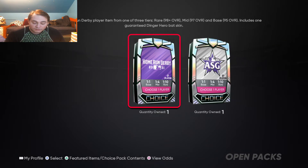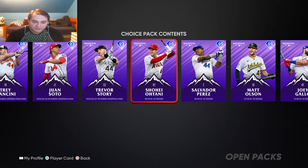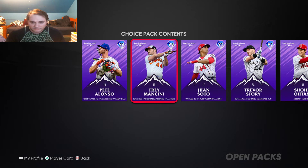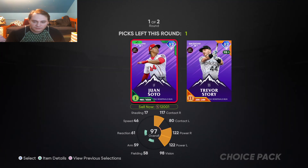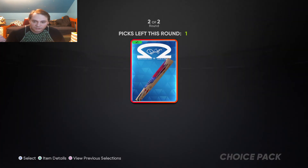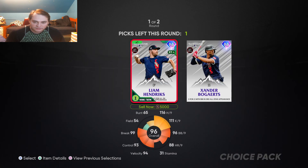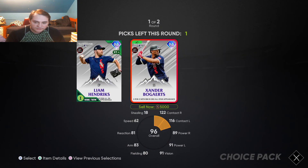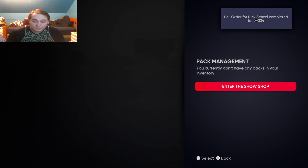Now into the choice packs. For the home run derby one, the only ones I don't have are Alonso and Mancini. For the all-star game, I just need Peralta and Lance Lynn. I'm going to get Soto here because he's selling for more — just a standard round, about 7,000. It's literally one stub difference. So that's going to do it for today. Thank you guys for watching, I'll see you next time.